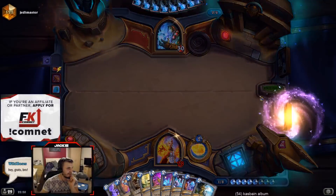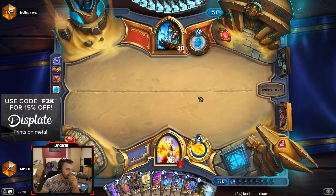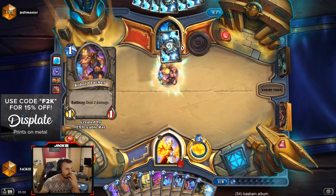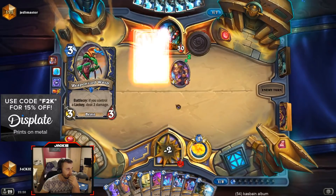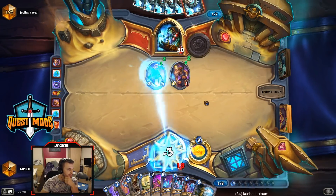Honestly I think doing Pocket Galaxy is just better than this, purely because Pocket Galaxy wins me so many games. I can even have Research Project to draw into some of these cards - like Pilgrimage, Alex, Kalakos, Emperor, any of them at one mana is just potentially game-winning on its own. This is kind of scary - that's a lot of damage on my face.